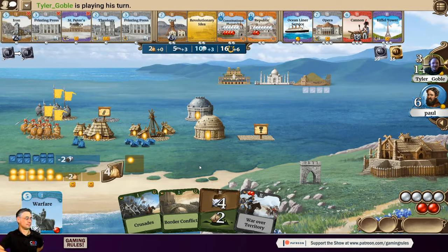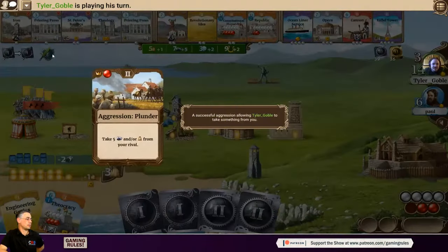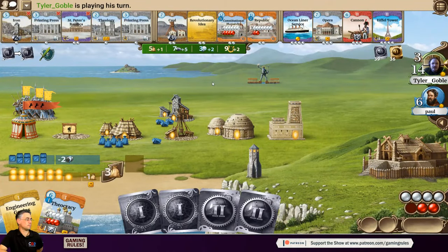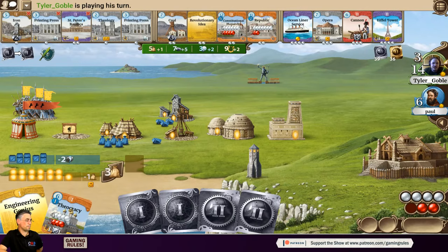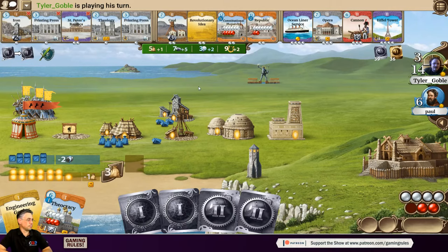Tyler takes St. Peter's Basilica because he needs the happy face and culture. Paul notes this will also boost a happy face from the temple, giving Tyler three happy faces total. Tyler plays Organized Religion and finishes St. Peter's Basilica, then upgrades what he has. Tyler accepts corruption this turn since he's effectively losing the resources he stole from Paul. The main reason he stole those resources was to keep Paul from building the Great Wall — which he then destroyed anyway.